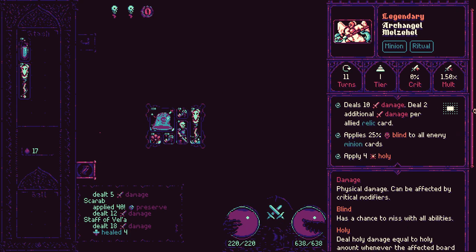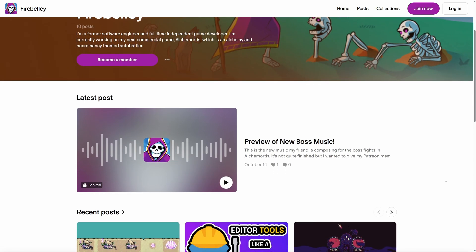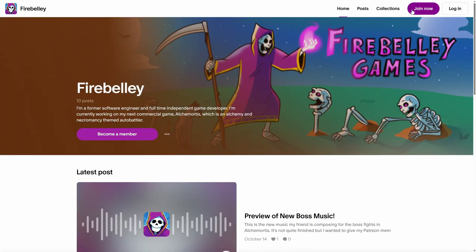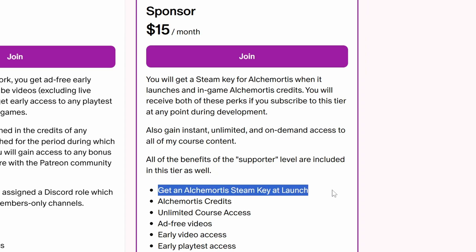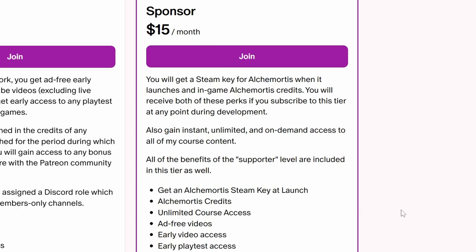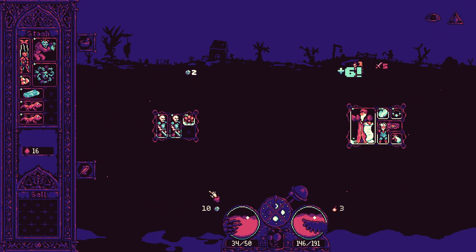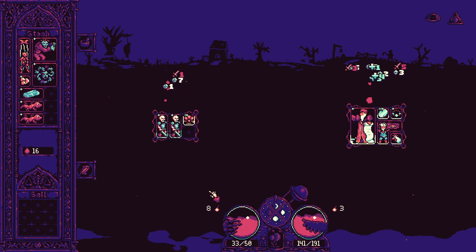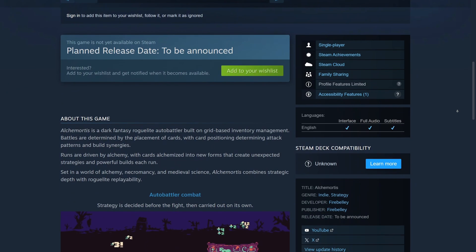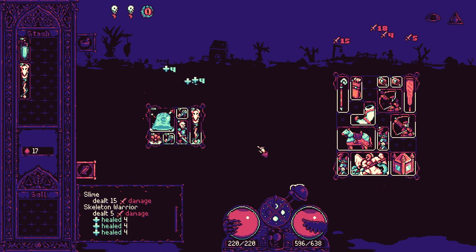But you'll have to join the playtest to see those for yourself. If you'd like to try this playtest build now, you can subscribe to my Patreon — any tier will grant you instant access to the playtest, but the sponsor tier has other nice perks. For example, if you subscribe as a sponsor for at least one month, you will have a Steam key for Alchemortis sent to you when the game releases, and your name will also be listed in the in-game credits at launch. Alternatively, the playtest build will be open to the public starting Friday, November 7th. Be sure to join the Discord so you'll be notified when it goes live. You'll be able to join the public Alchemortis playtest from the Steam page, and while you're there, consider wishlisting the game. If you play the playtest, be sure to send your feedback in the Discord server.